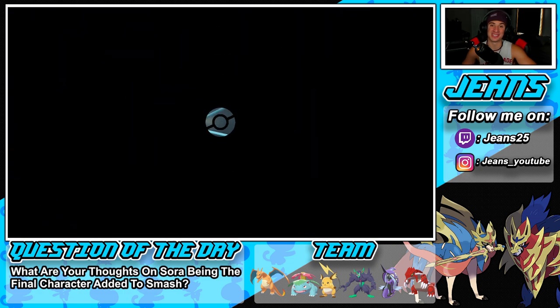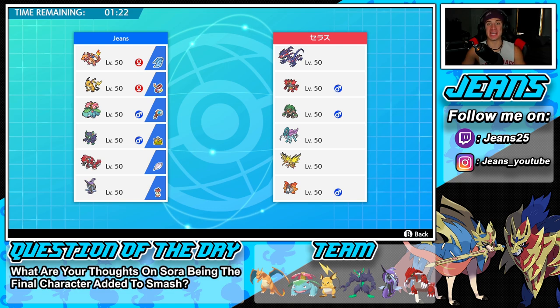GGs baby! That is how it's done! Somehow we came back and won that battle against the Kyogre team. We got a lucky flinch and a lucky paralysis mix on the same turn - came up clutch and we ended up winning!